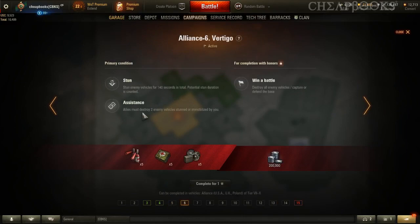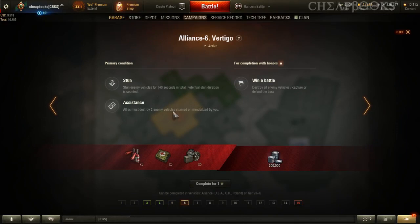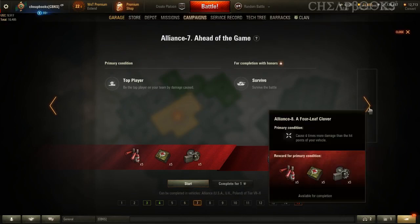Stun for 140 seconds, allies must destroy two. Obviously an SPG. If you're having trouble, just do it with a low tier — no big deal. Be the top player on your team by damage caused — you're going to have to decide, but definitely do something that does a lot of damage or high penetration.